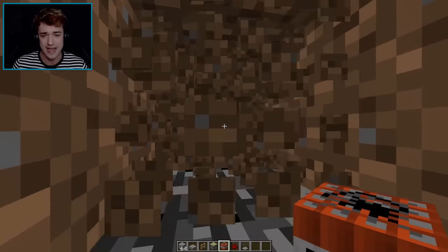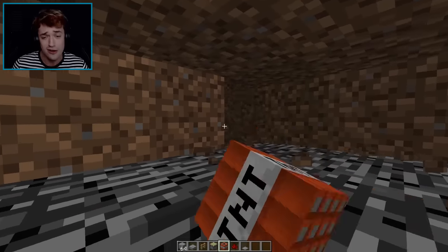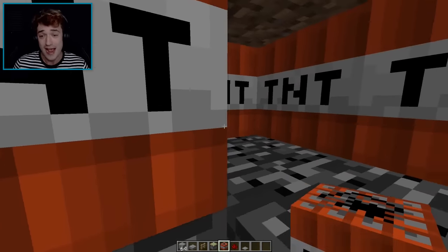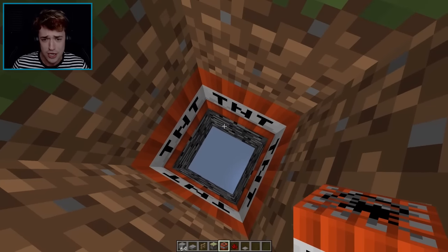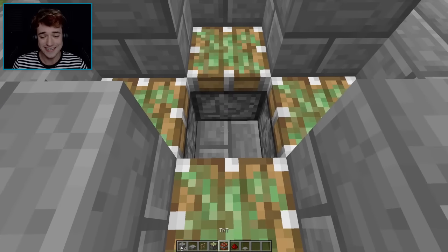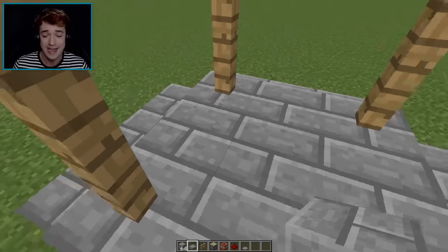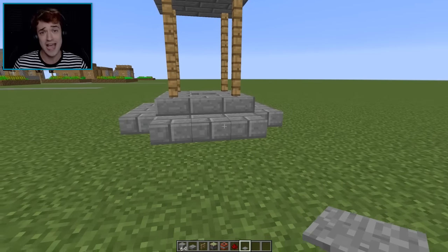In the middle, hollow it down three times. Then fill it with TNT — the more the better, the more your friends explode the happier you'll probably be. Cover it back up, place redstone on top, hide all the behind-the-scenes wiring, and put a pressure plate at the entrance.